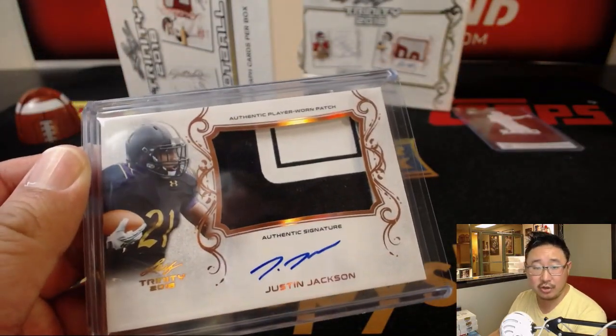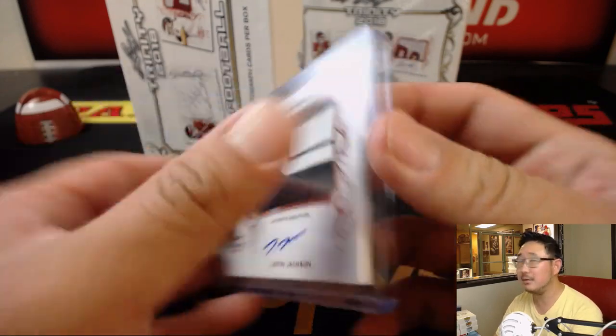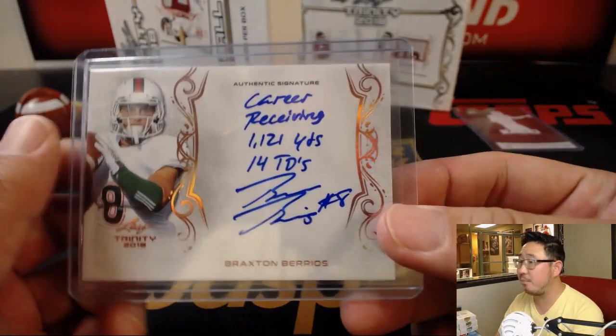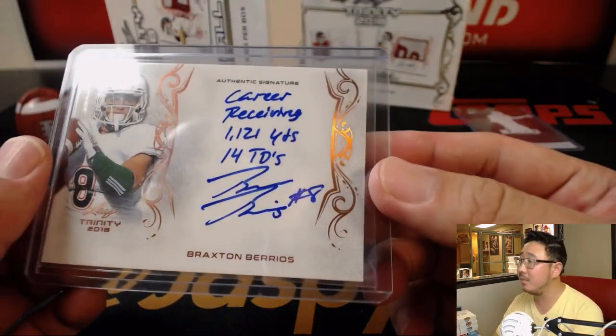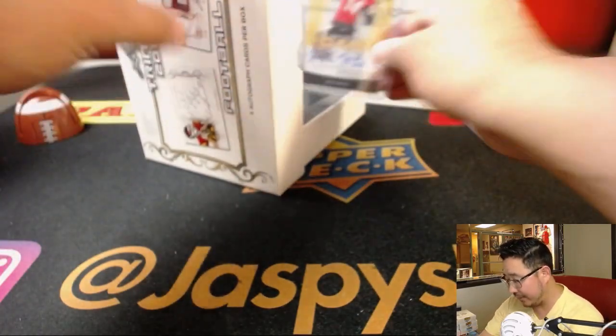We've got patch auto Justin Jackson for Richard L. Nice one, Richard. And he's followed by Braxton Burrios — Braxton Burrios also for Richard L. He's heating up. NBA Jam rules — will he be on fire?